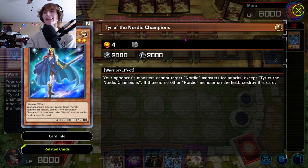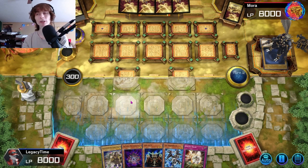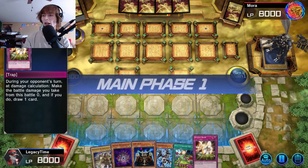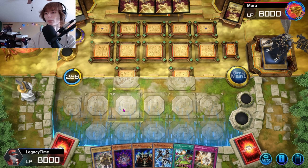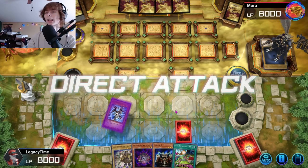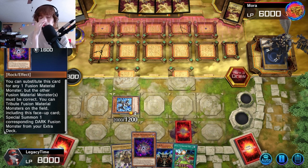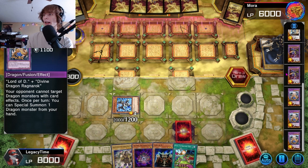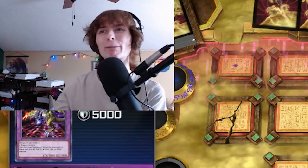I don't see many people playing nordics. They summoned a monster and it just destroyed itself. Let's go with the dragon — it's 2000 attack, I need as much damage as I can get in. It is good that we pulled the hex shield so if we get our fusion thing we could get king dragon and five headed dragon out. We're not getting five headed dragon out though.